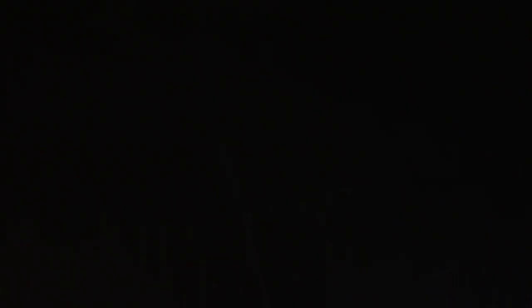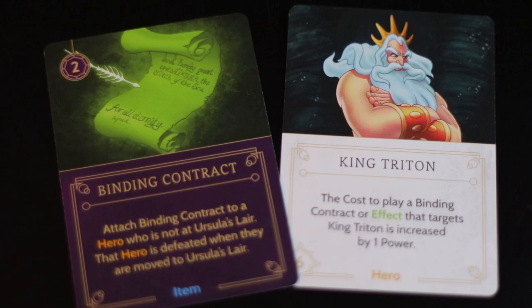The green binding contract card says: attach binding contract to a hero who is not at Ursula's lair. That hero is defeated when they are moved to Ursula's lair. The green binding contract is what you will want to use to defeat King Triton. There is only one of these in the deck, so keep onto it once you have found it.